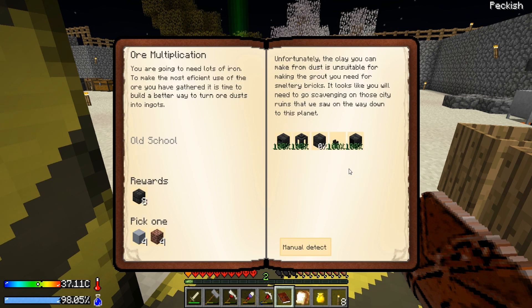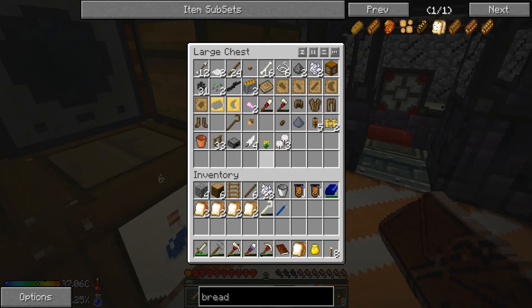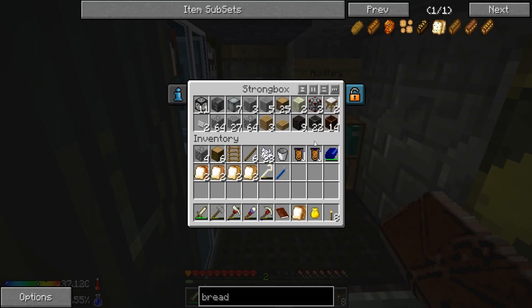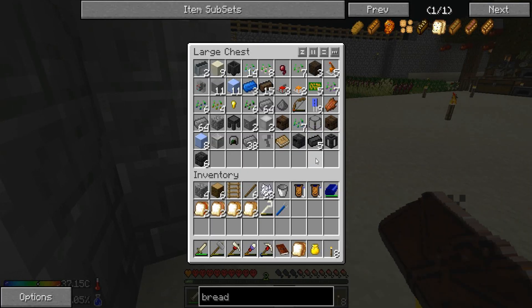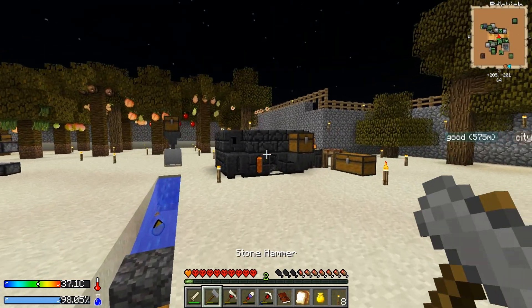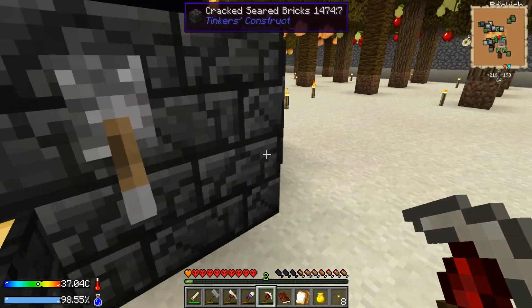So the only things we need to make: we need to make seared brick. Do I have any more seared brick? I can't make seared brick, that means I have to apparently start building the smeltery. I didn't take the time to realize I needed seared brick. Maybe over here — do I have any extra? Does this count? Let's see if this counts. Nope, that doesn't count.